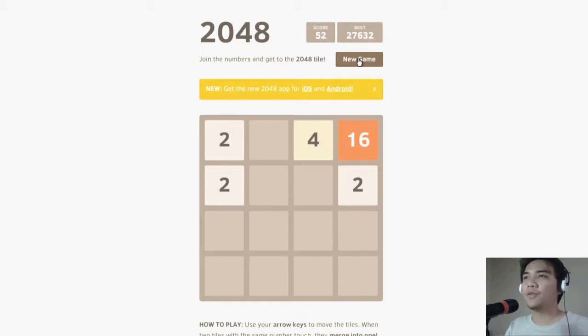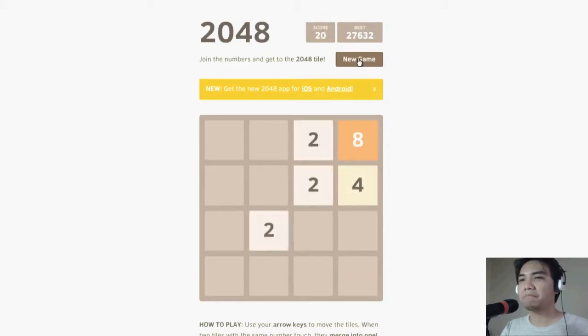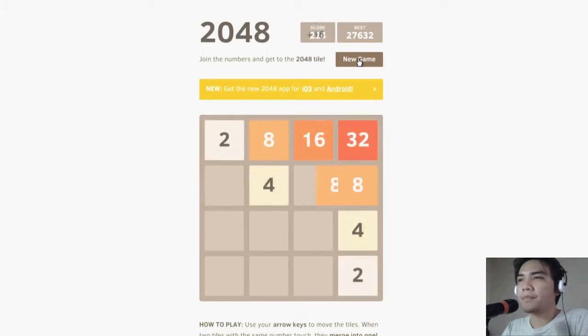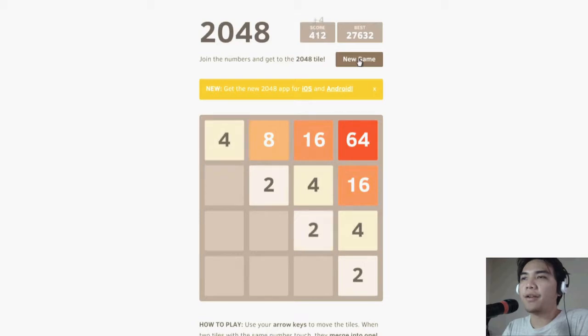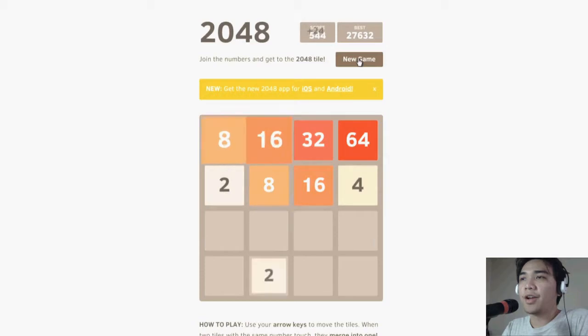I'm just gonna get to 2048 — let's start a new game and hopefully I'm gonna reach 2048 within like 20 or 30 minutes. My strategy for playing 2048 is that I try to keep my highest value tile right in the corner. For example, 64 is right in the corner there, so I try to keep it up there instead of moving it around too much.